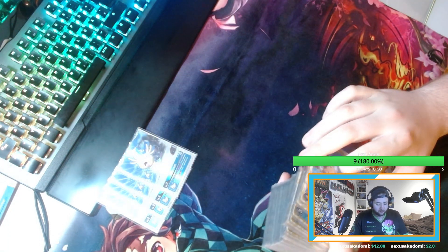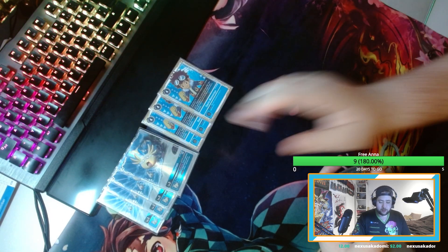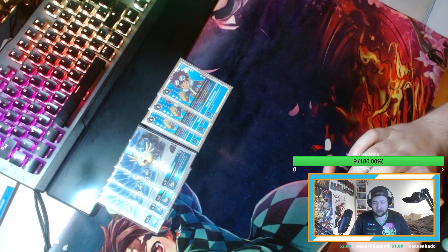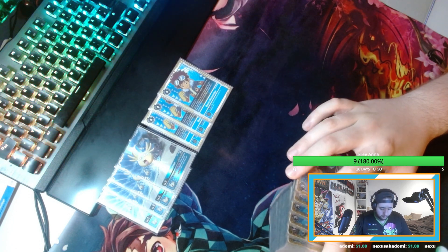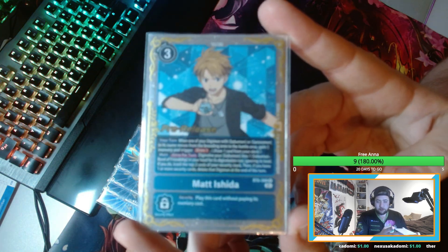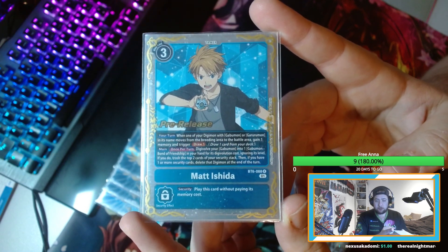Then we come to the Tamers. We are playing 3 Davis — Davis allows us to search our deck for a blue or green card and sets our memory to 3, so it's really good. Later in the sets we need to play 4, because we have a lot of Imperialdramon and Paildramon decks, so get your hands on it for the next sets. We are also playing 4 Matt Ishida — Matt Ishida lets you focus one of the Gabumon in its name, move it into the battle area, gain more memory, draw one, and you can evolve it into Gabumon Bond of Friendship. Really, really broken.